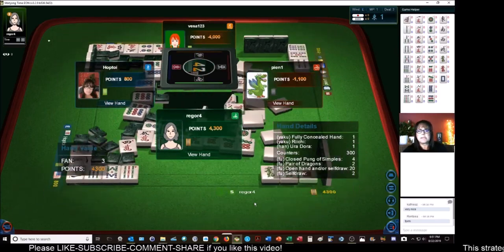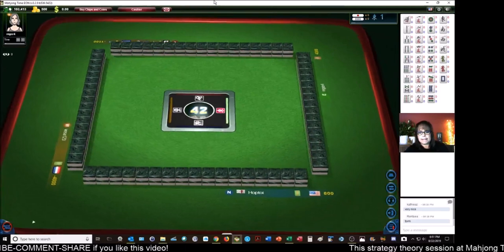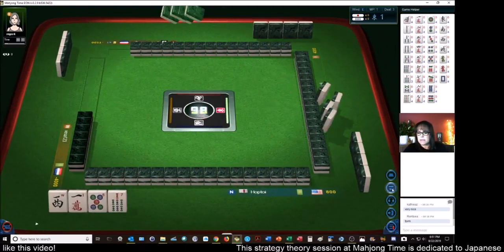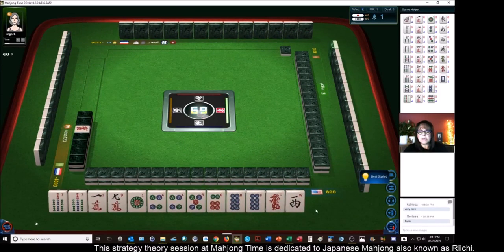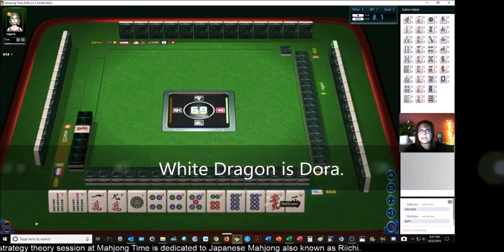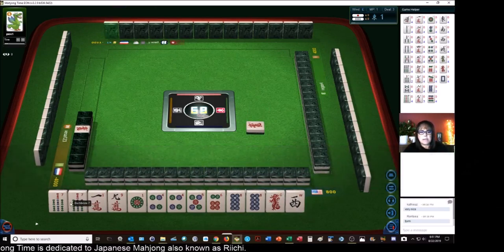We're in second place now — we need a big hand. We have mostly dots and two single honors. Red dragon is the Dora indicator, so white dragon is Dora. We have a pair of seven bams, a pair of four dots, a pair of eight dots.